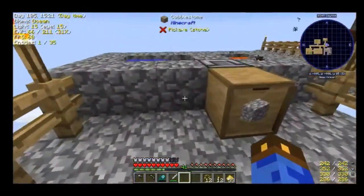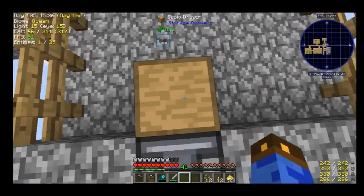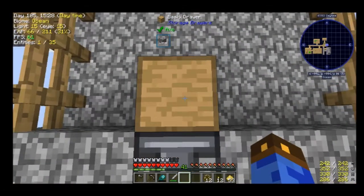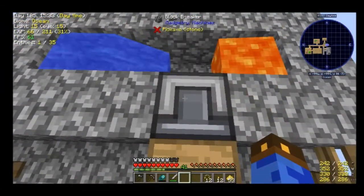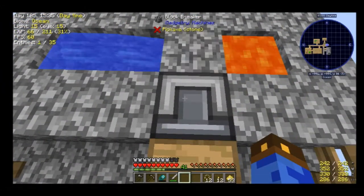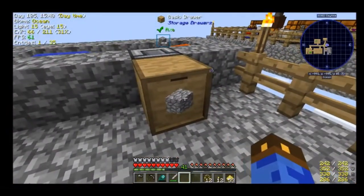Cobble gen. I'm using the Gadgetry block breaker, and I've got a void upgrade on the chest because there's not actually a way to turn this off — kind of annoying. So to keep it from being stuffed up, it just disposes of the cobble.